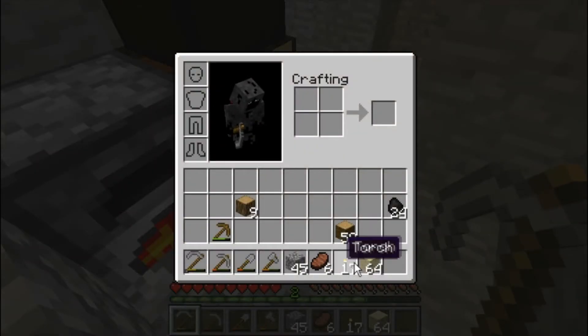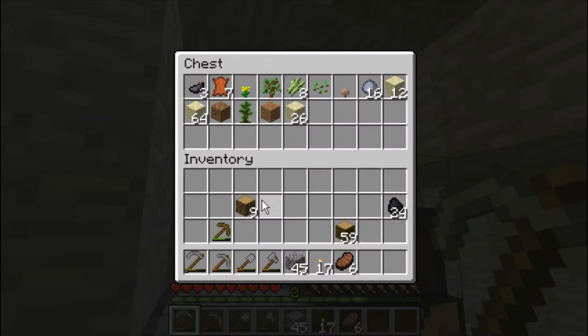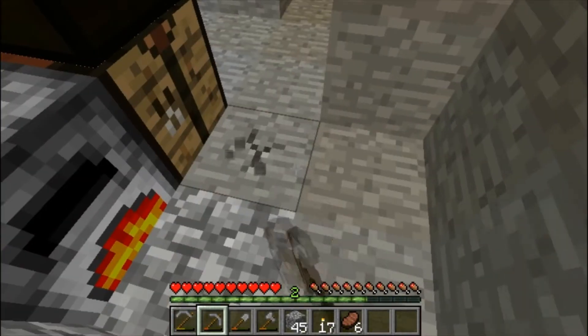It's not even the person I'm expecting — it's some random people that I don't even know. Sort my inventory. Don't need that sand on me, don't need all this wood. Actually, I always carry wood on me.